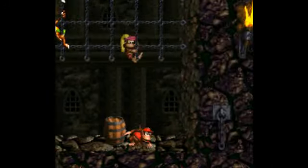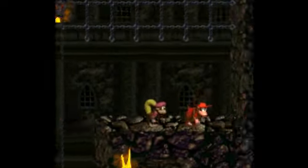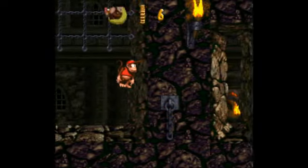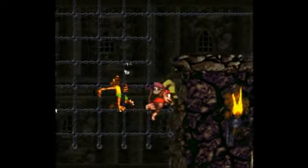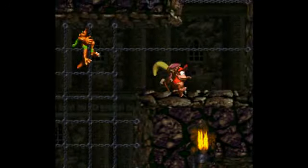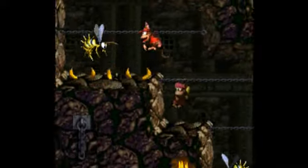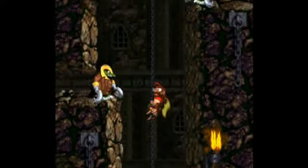By the way, this guy right here can knock away your lives. He doesn't kill you or anything; he just makes your one-up balloons go away. I'm not exactly sure how these things work because sometimes it's really weird. Makes me wonder what happened during coding, you know what I'm saying?